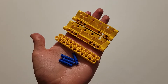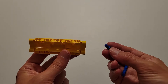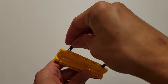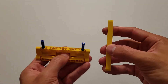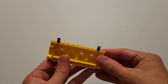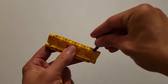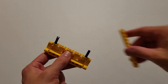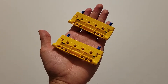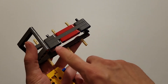Now you'll be needing four of those long blue pins, two of those size 11 yellow beams, and two of those yellow plates. Insert the short side of these blue pins into this hole and this hole on both plates. Then take the size 11 yellow beam and center it onto those two pins. You need to make two of these, so you should have two identical pieces. Now you want to attach the end hole here and the end hole here onto these two black pins and these two black pins.